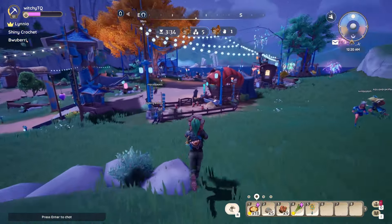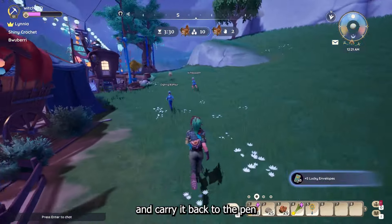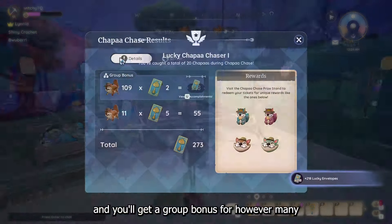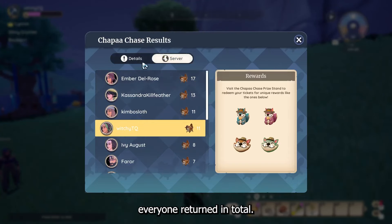Third, the Choppa Chase. Interact with the loose choppa that's been running around and carry it back to the pen that's next to Kenyatta. Every choppa you return gets you envelopes, and you'll get a group bonus for however many everyone returned in total.